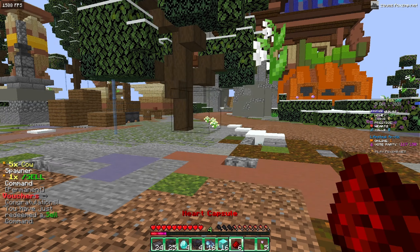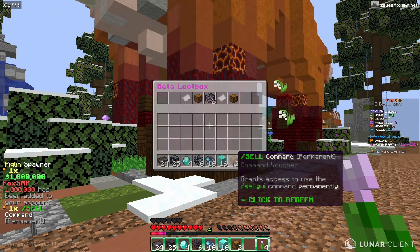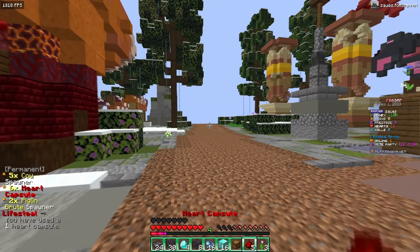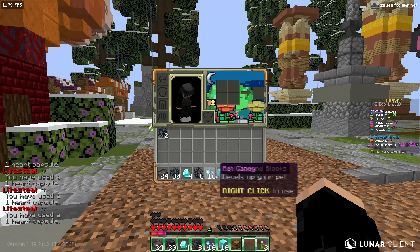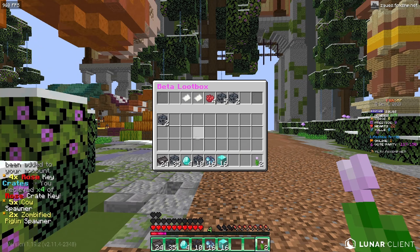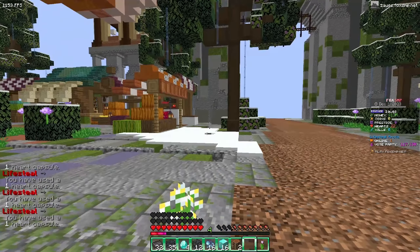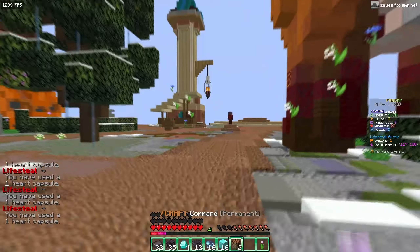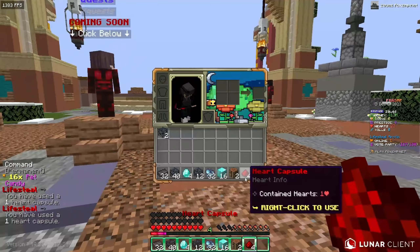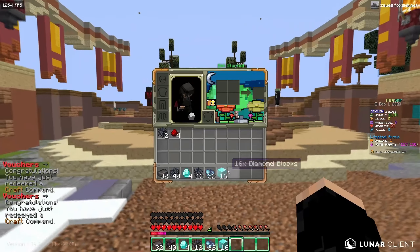Opening another one we got a sell command, which I'll redeem right now, and some hearts which I'll claim. Another one gave more sell commands, and another gave more hearts and another sell command. We're also getting more money, more crates, and more spawners. Another loot box gave more hearts, more spawners, and a craft command. Opening the last one gave more hearts — actually we're at the maximum hearts — and more craft command.